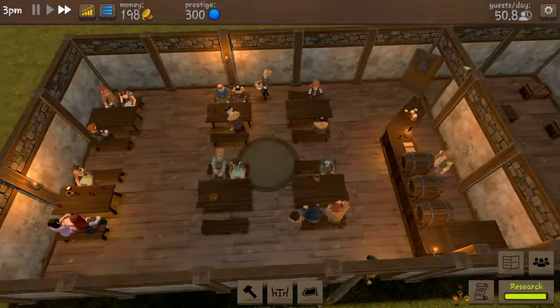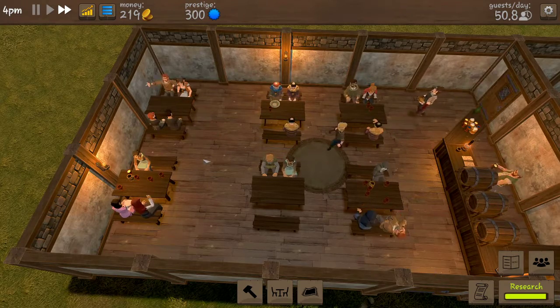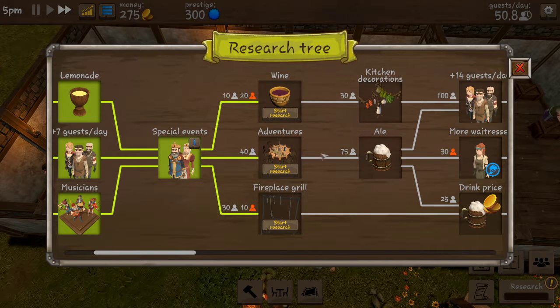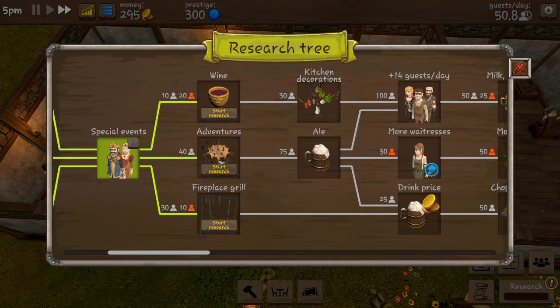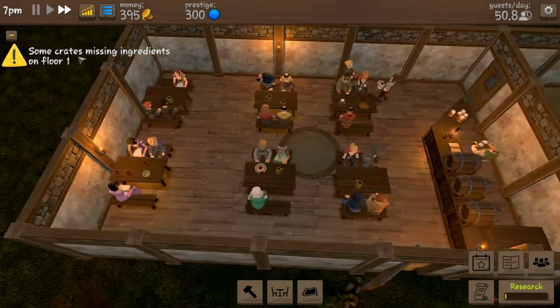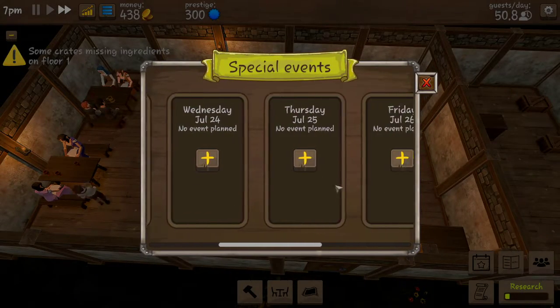I need some tips from you. Hey, we can do special events now! Wine, fireplace grill — oh! Ventures. We'll do the fireplace grill because I love fireplace. We'll do this. Sure, write it.